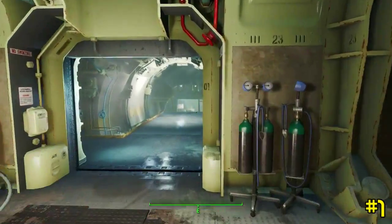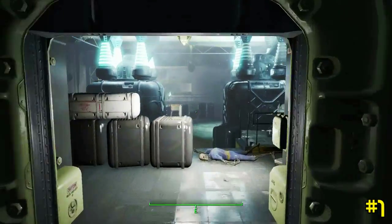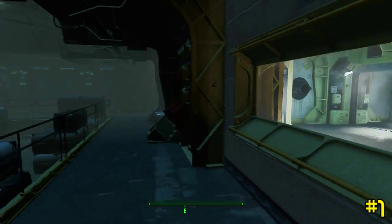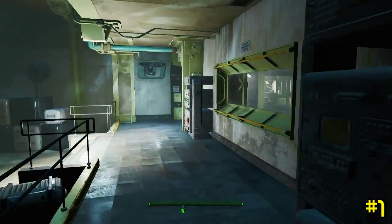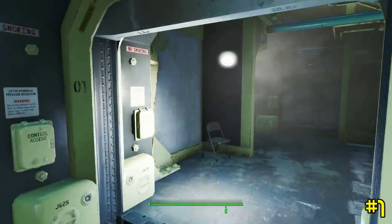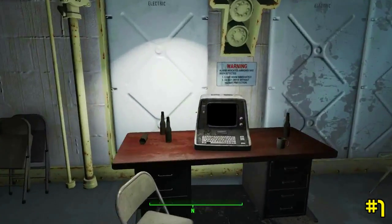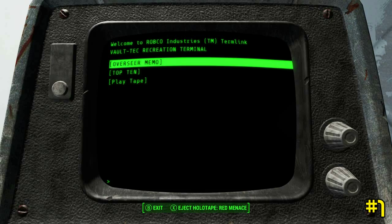You'll see that we pass through the Overseer's Office, the Generator Room, and then finally we'll get to the recreational area. On the left here, you can see the terminals all the way in the back. You just go, hop onto it, and you can eject the tape. And there you go, there's your first one, Red Menace.